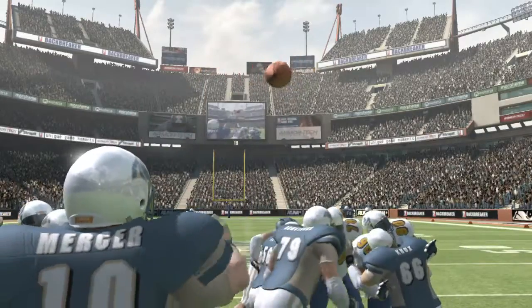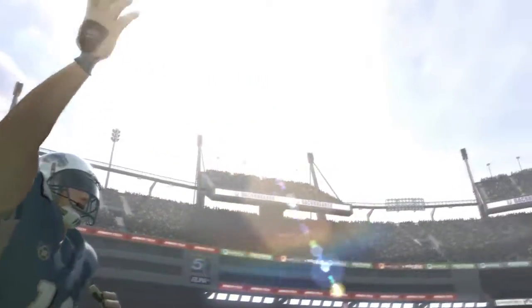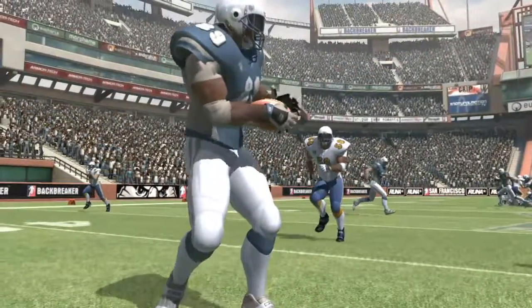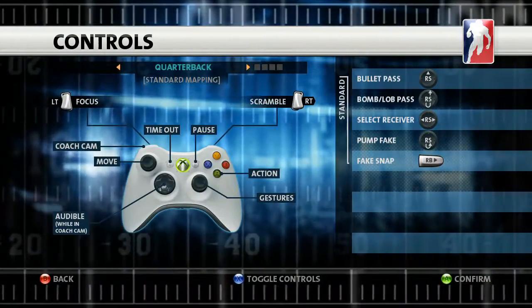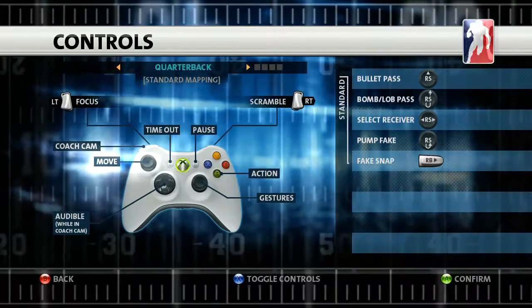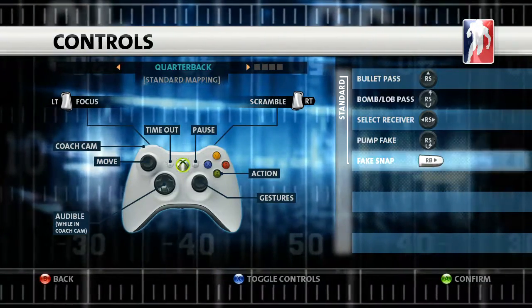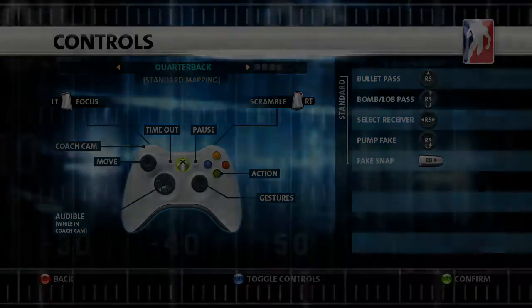Passing in football is all about focus. You need to read the play as it unfolds and hit the receiver with maximum precision. Backbreaker uses a simple and powerful control scheme for passing. You move your quarterback with the left stick, and you pass the ball with the right stick.